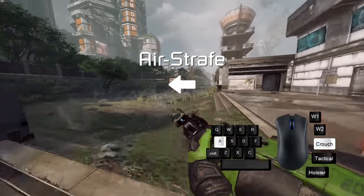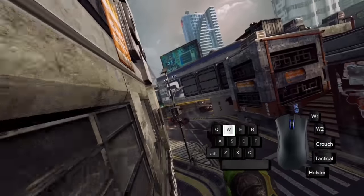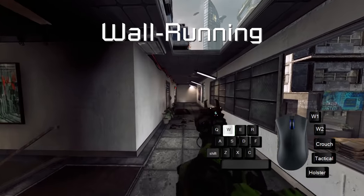You can and should combine air strafing with slide hopping, but air strafing is also a phenomenal tool when using your third best friend, wall running. Wall running is what takes the ground-based examples I showed so far and lets us chain them together into all directions.